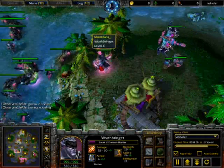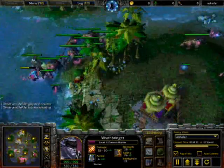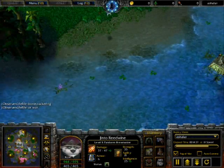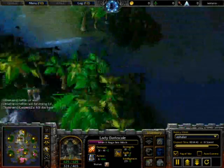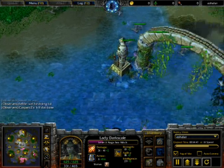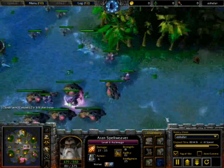Moonfan has almost the best items and the best levels he can have on his heroes right now - why not just push and finish the game? Meanwhile, where's the level 3 Naga and where's the Archmage? I don't see the Archmage. Archmage is moving around with those sneaky bastards, gonna do this again.